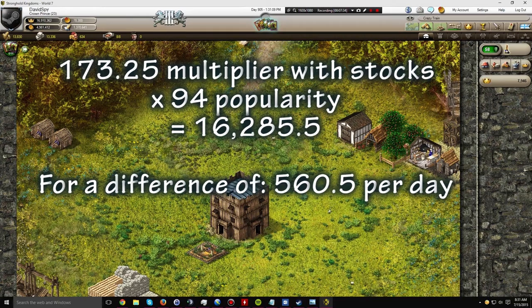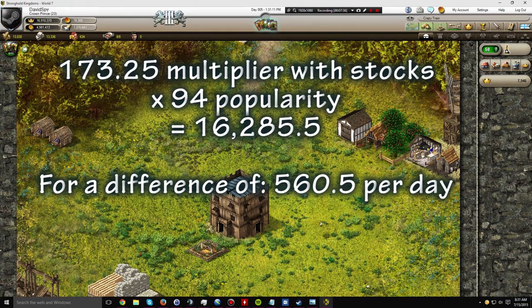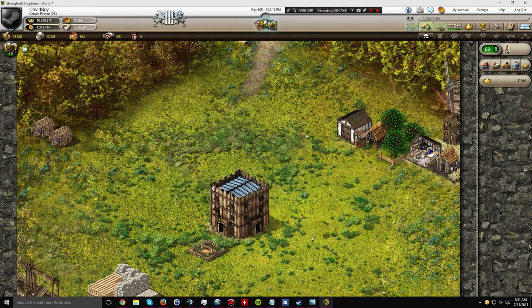That comes to a difference of 560.5 honor per day. As you can see, it is significantly less than in age 3 where it's over 2,000. So yes, if you build the stocks and build it well, you'll be making essentially 560.5 additional honor per day in that village.